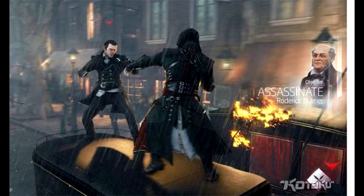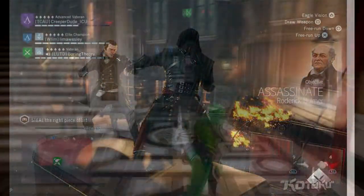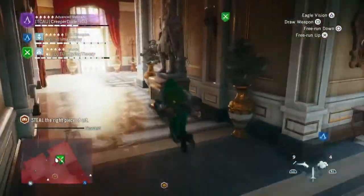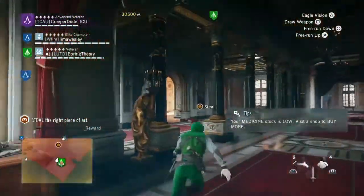So guys, that is basically it for the leaked images. If there are any more leaked images I'll be sure to give you guys a heads up. What are your thoughts on these — the assassin using the grappling hook, the close-up of the costume, all these images in general? Do you think it was good to leak them, or did you want to be surprised? What were you guys expecting?